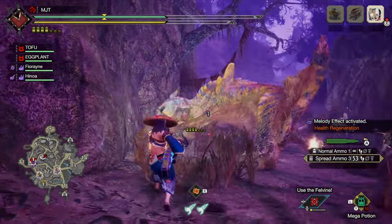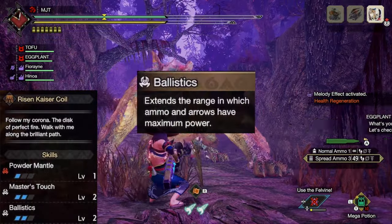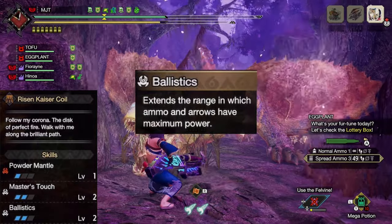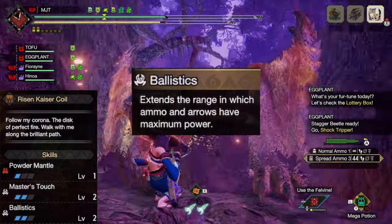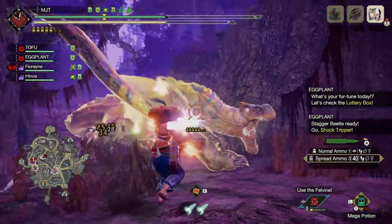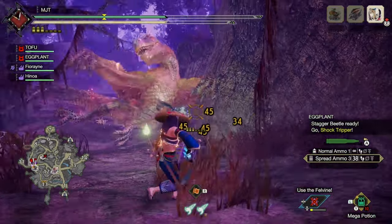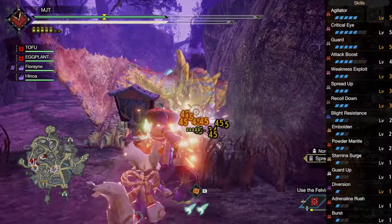Getting level 3 powder mantle is not necessary, but the Risen Teostra waist gives level 2 ballistics which can be useful for spread ammo — just something to consider if you want to switch armor pieces around. For talismans, I recommend getting an attack boost or critical eye talisman with the best slots you have, but even without talismans you still get the following skills that you see on the screen.